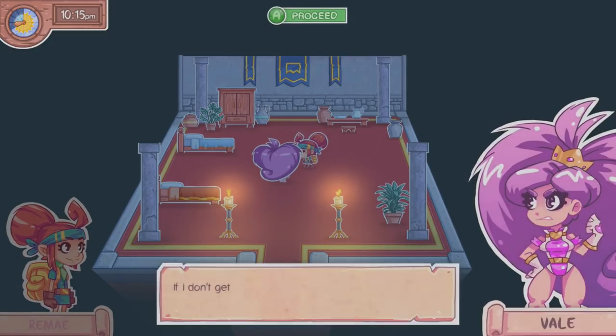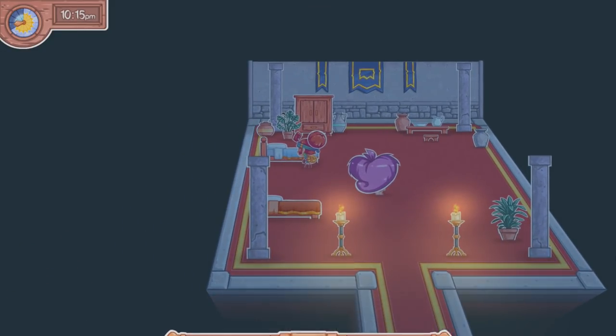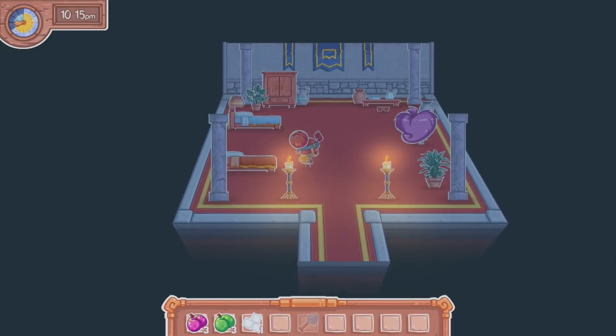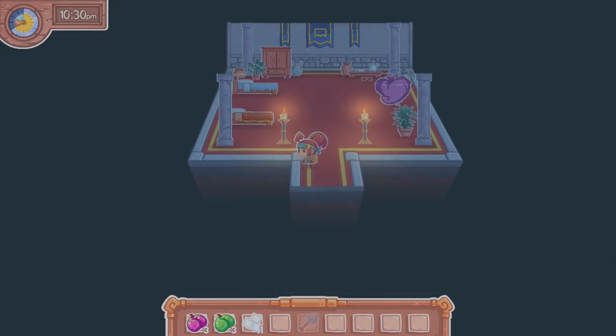Oh, here's the queen's bedroom. Separate beds! 'If I don't get some action to that capital D real soon, I'm gonna lose my crazy mind.' Oh, poor queen. Oh, I could sleep in the royal quarters — I don't need to sleep. Anything back here I can grab? No. All right, bye queen.